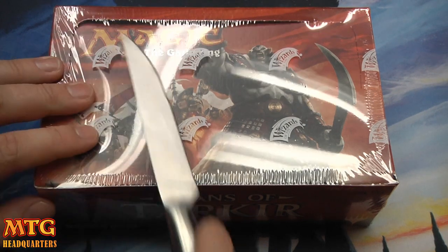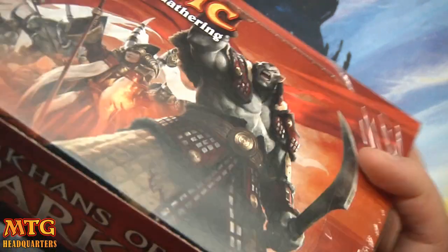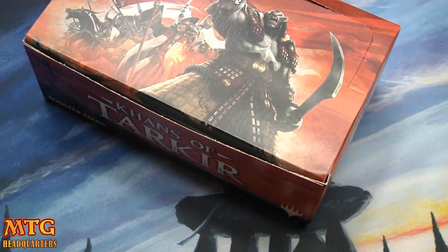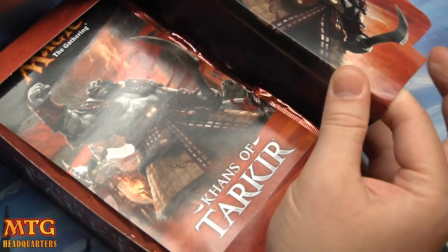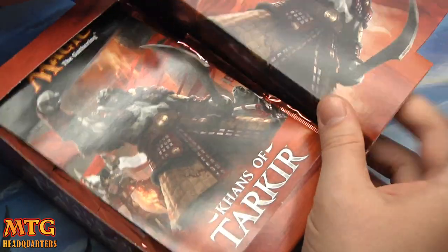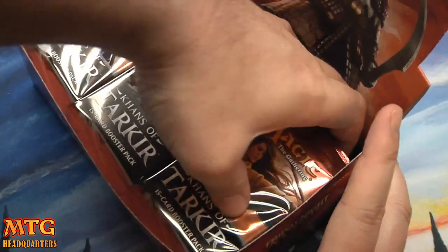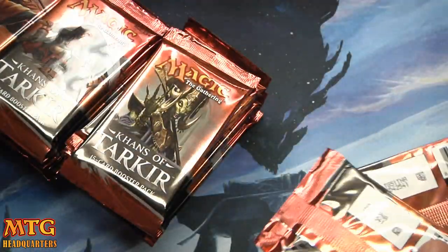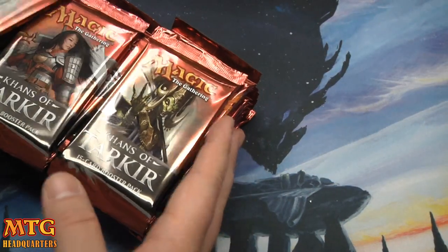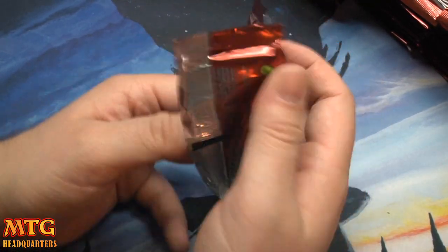If you're new to Just the Sauce, I crack the pack, skip right to the rare, and move right on. It's a fun way to open a box. Since we've already opened our official box, this is a great way to just see the sauce. I'm always looking for fetch lands — I still have not opened a Sarkhan or a Sorin, so there's an enormous amount of cards I'm looking for. If you're new to the channel, while I'm emptying out this box take a second to subscribe.